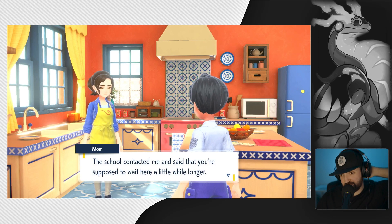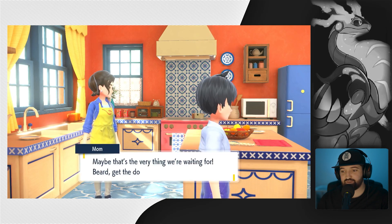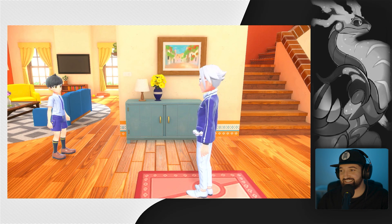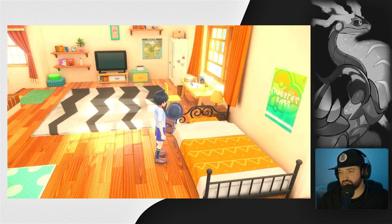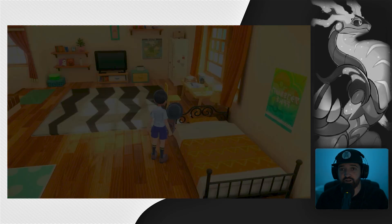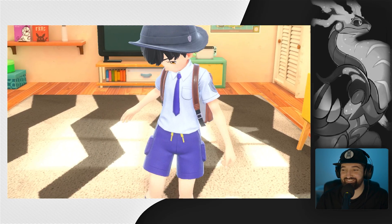I'm ready to go but supposed to wait here a little longer. Oh, is it my rival? It's the head of the campus — oh, it's the director. I like that we get our hat and bag, that's pretty cool. Yeah, let's put it on. I like the fit.